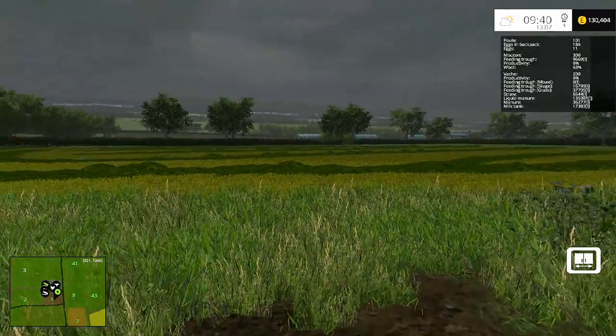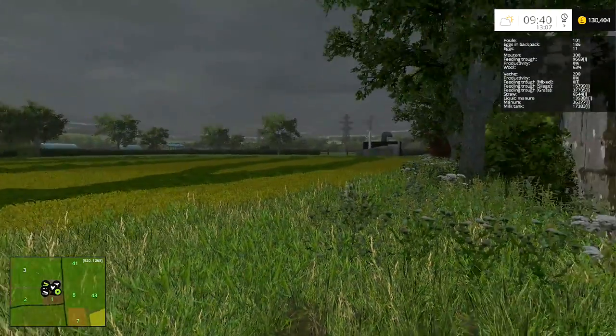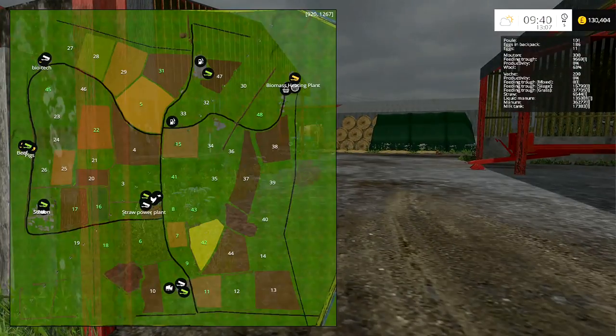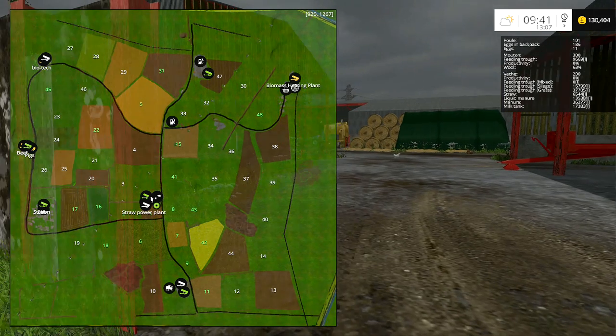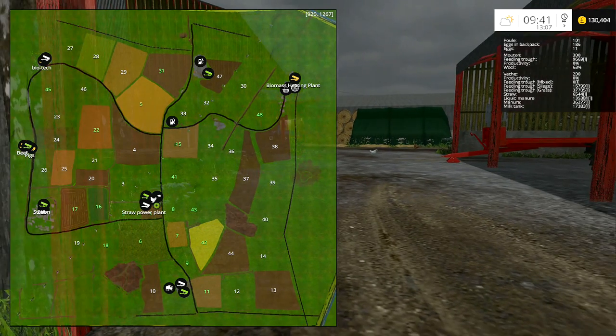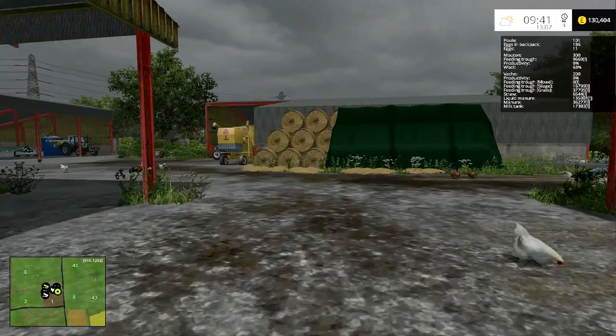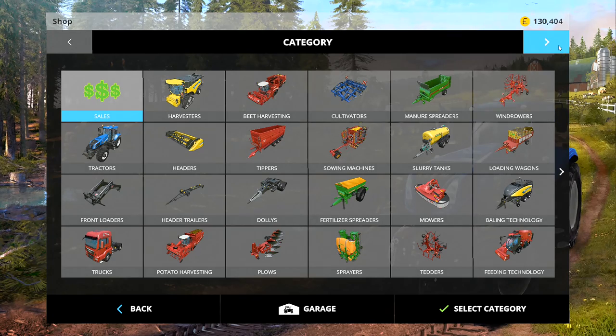Hey folks, it's Frithgar here, how you doing? Finished all of that - we did that one yesterday, I finished the other field through there. We're going to carry on down to number 18, that's our next field to cut, and then we'll go back over the road and do number nine, then work our way up through.